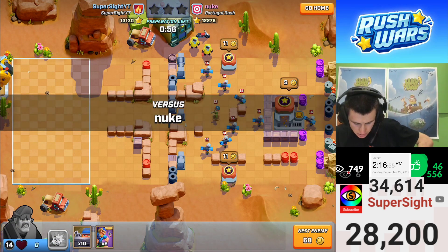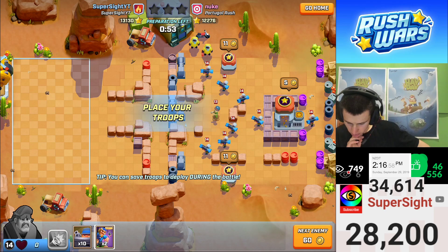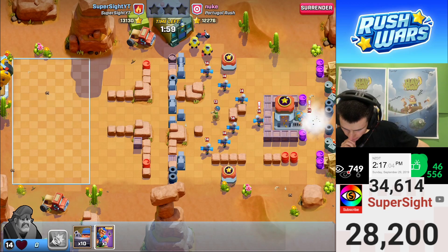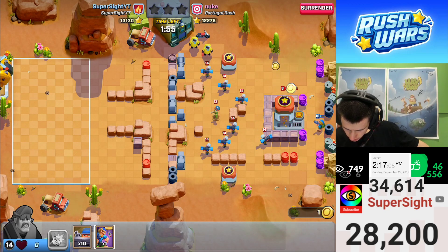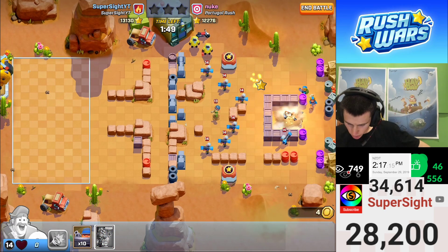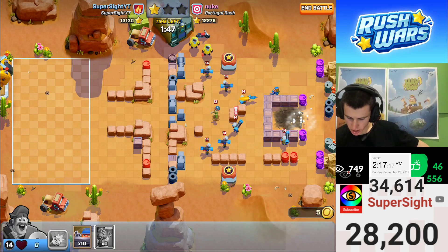I reckon we can get a star on this. I think it's only gonna be one, though. We'll just go and get that one right there. There we go — we take that, and boom! A cheeky wee star with just paratroops.